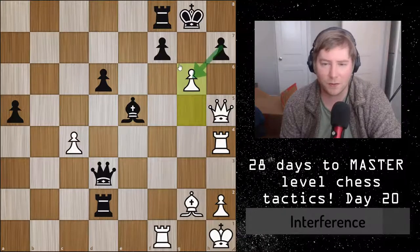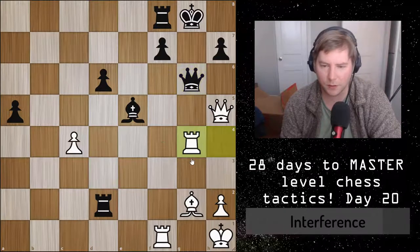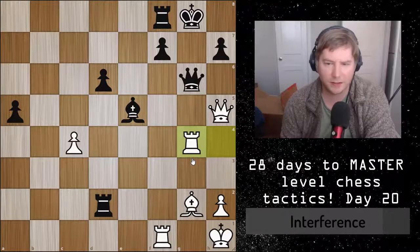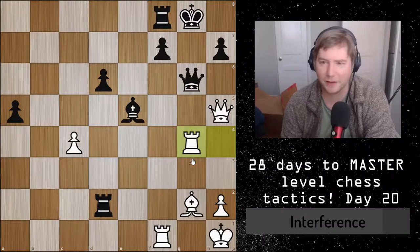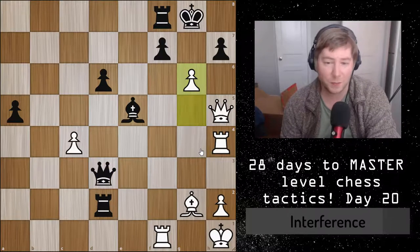If either pawn takes then you get a quick mate on h7, and if the queen takes you can just pin it with rook to g4. A lot of times these interference tactics are in combination with other tactics — a pin, a skewer, or a double attack — but the key is that you're trying to interfere with the coordination of the pieces.